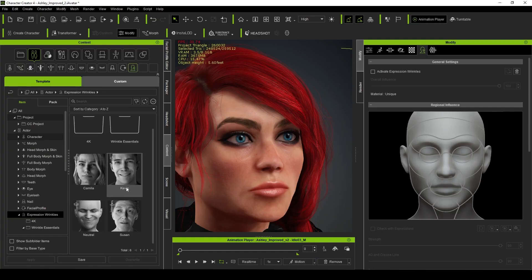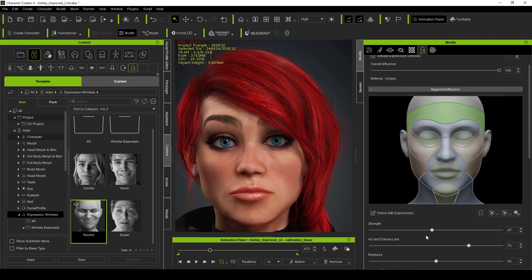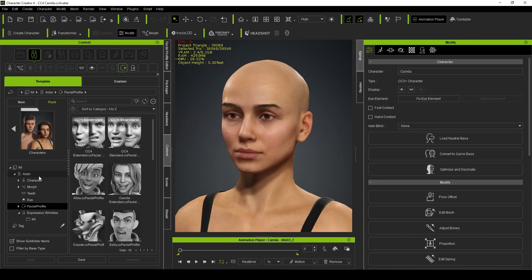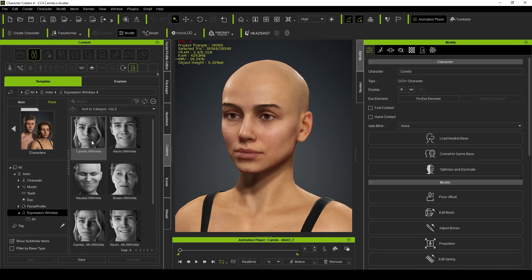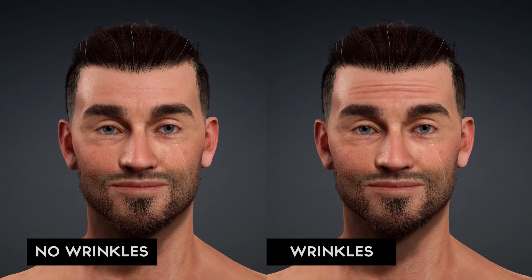With this update, in just one click you can add wrinkles to your characters and modify their intensity to suit your character's face. Included with the update you get 4 preset profiles to work with. These profiles are great and will get you started producing more believable performances from any of your characters.